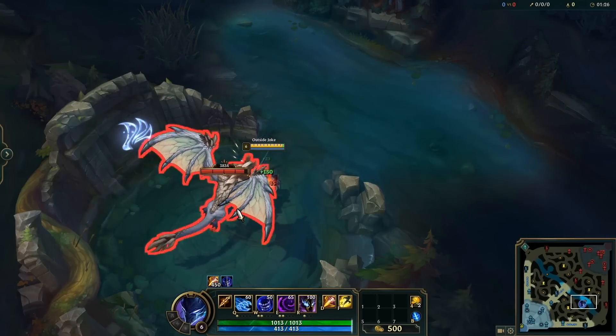Most people take Exhaust or Ignite on Sona, but she actually has the highest win rate with Heal. When playing Soraka, use the icons right above the minimap to help keep track of who is low and who needs an ult — you can also use F keys to confirm whether you actually need to use your ult.